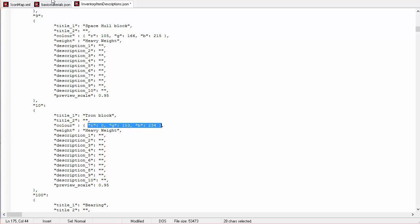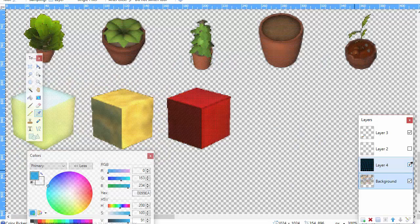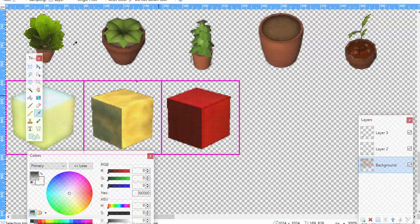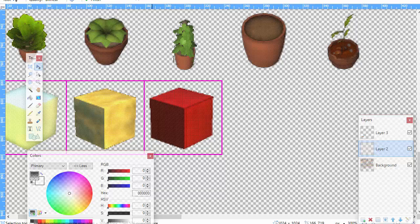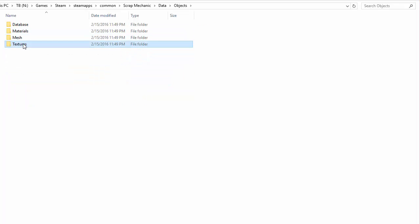We'll also need an icon for block 10 at position 240, 800 in the icon map XML — we'll add that to the icon map later. Now let's go back up to data, objects, textures, blocks. Here are all the textures for the blocks in the game. We're going to base this off the spaceship block, so open all of those files.